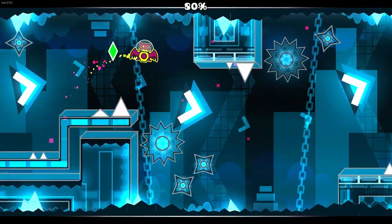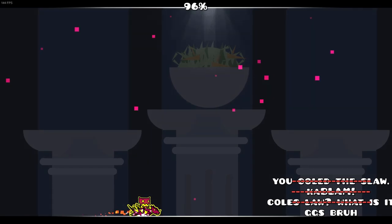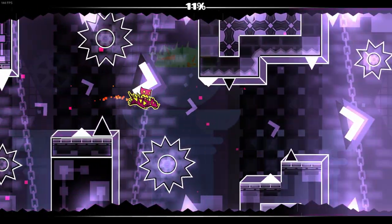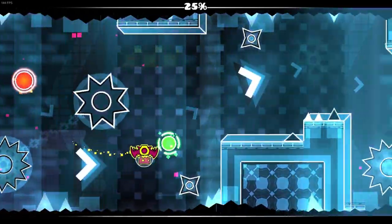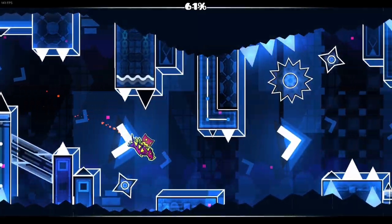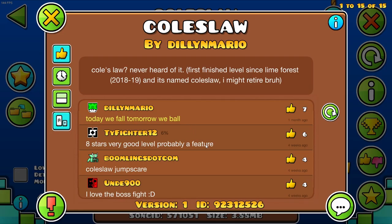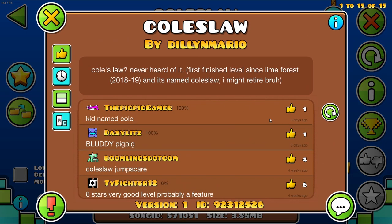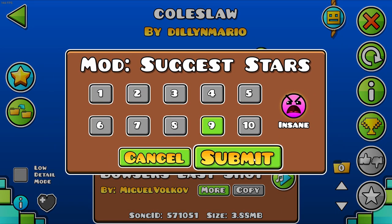It doesn't really change up a whole lot — there wasn't a whole lot of progression. I'm just amazed by this end screen. There are a couple weird timings with gameplay, like that one transition and some early clicks at the beginning. Other than that, it's pretty fun, and the Coleslaw theming is really funny. Actually wait — it does change a bit; it gets more open and the colors change a lot. Definitely a 9-star with some of those timings. I'll send that for 9-star rate.